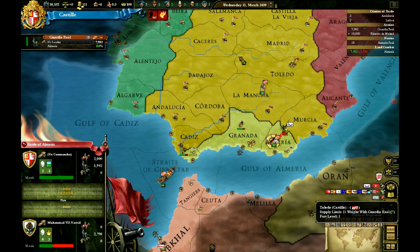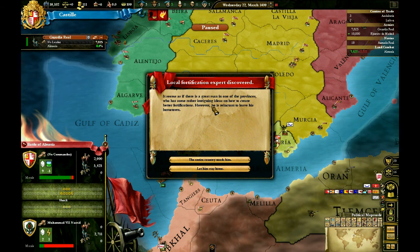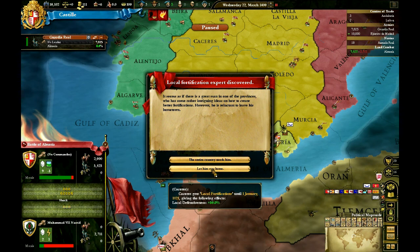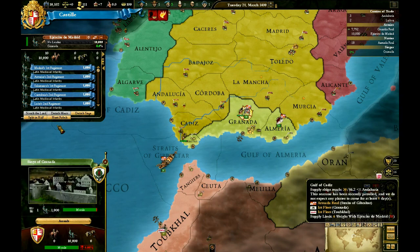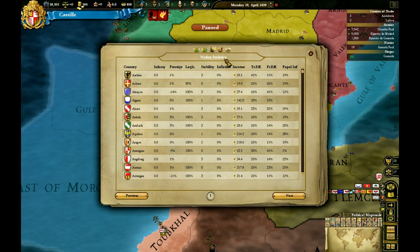We have a random event: Local Fortification Expert Discovered. There's a great man in one of our provinces with intriguing ideas on better fortifications, but he's reluctant to leave his town. I don't need a military engineer — what I'd rather have is the option that gives this province a 50% defensive bonus until the end of the game. So I'll take that. Wipe that unit — you go stand there, you guys detach a siege. March to Gibraltar; march over here to Cadiz.